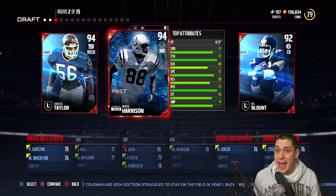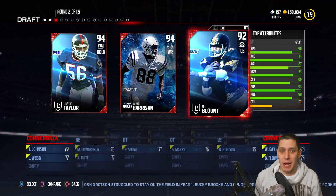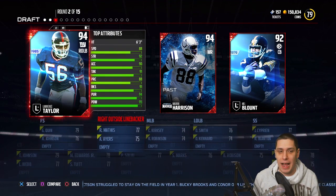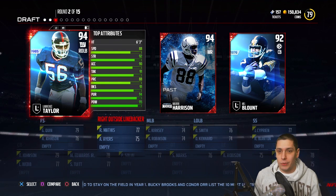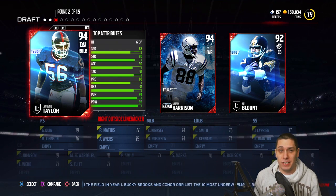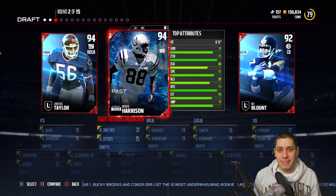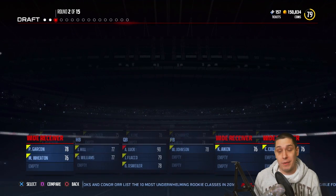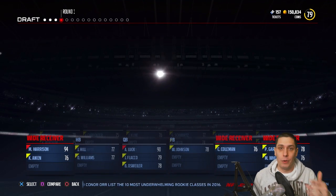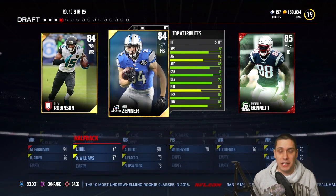In the second round we do get a pretty good batch of legends. We've got Mel Blunt at cornerback, Marvin Harrison at wide receiver, and Lawrence Taylor at outside linebacker. I would probably normally take Lawrence Taylor just because he's such a beast off the edge and I would rush him, put him at defensive end. But I'm going to go Marvin Harrison to try and get that higher overall, because wide receiver is extremely important.